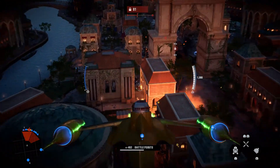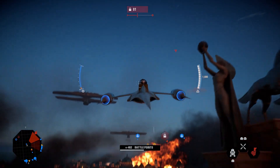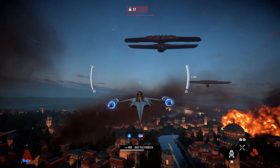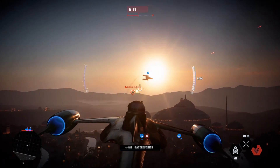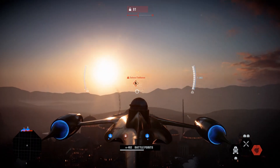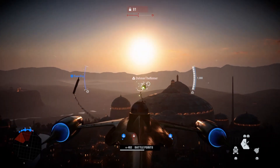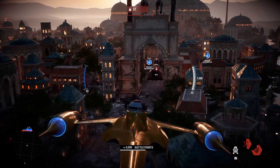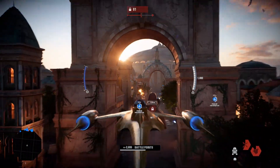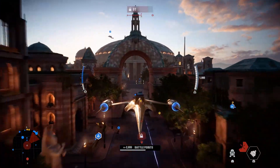The N1 costs 400 battle points apiece, and there can only ever be two spawned in at once. Once you reach the second phase inside the palace, the N1 becomes unavailable for the rest of the match. In Hero Starfighters, the N1 becomes a playable option once your hero ship is defeated and you can spawn back in with a standard fighter. Again, it's only playable on the light side, and it's found as the option furthest to the right as a fighter class ship.